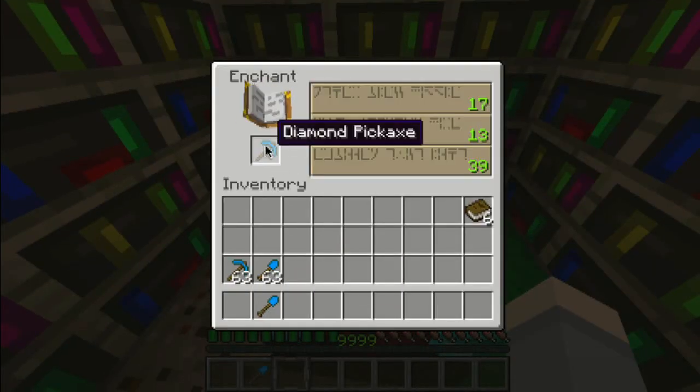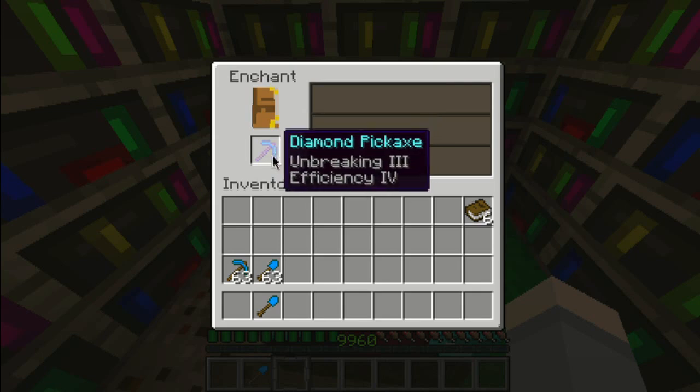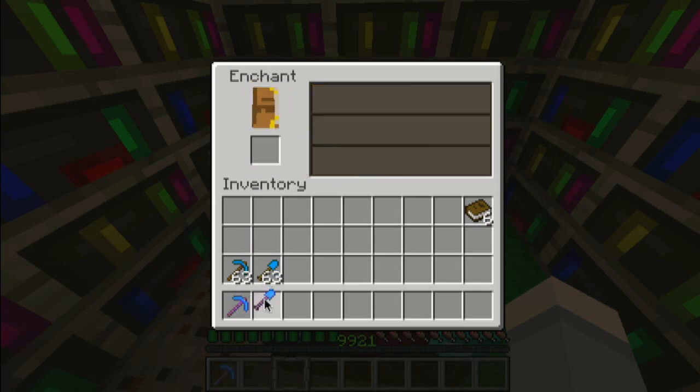So let's find a pretty high enchantment. There is a 39. Let's do something over 30. Here we go — 39. We got unbreaking and efficiency. Alright, let's do a shovel. Efficiency 4. Alright.